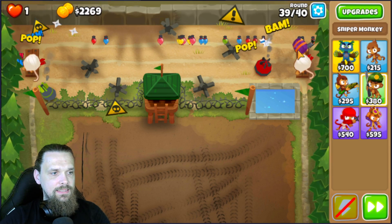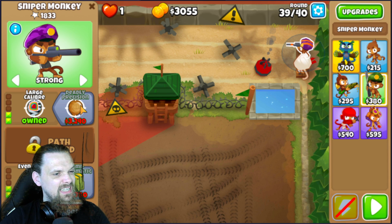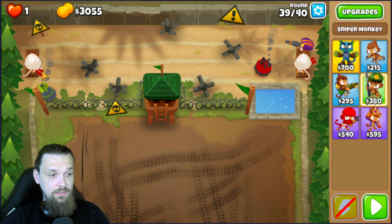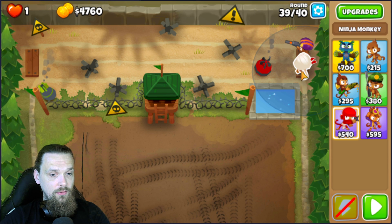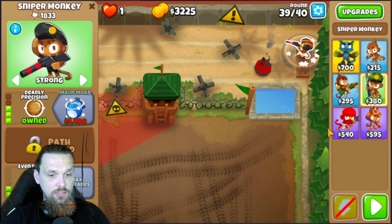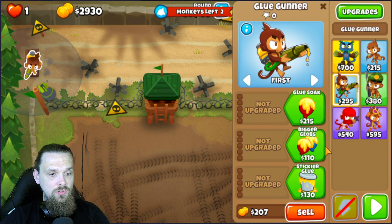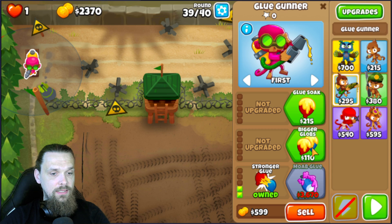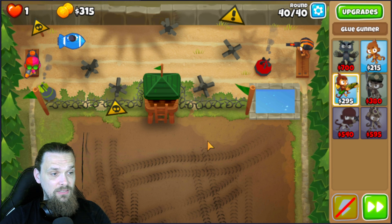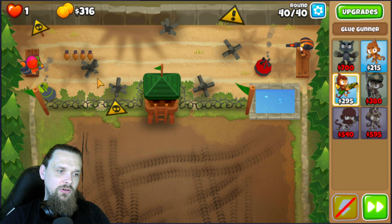The sniper, even with Deadly Precision, needs two shots for the ceramics. Let's sell the ninjas — they helped us a lot, thank you ninjas! Now place a Glue Gunner built as a 0-2-2.